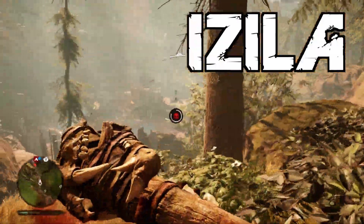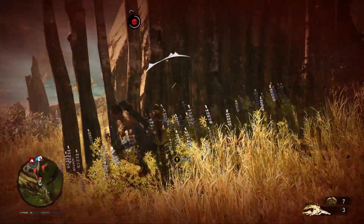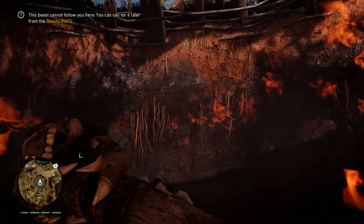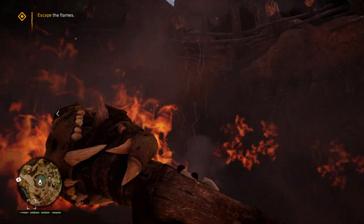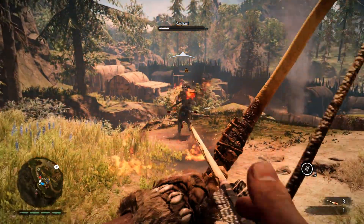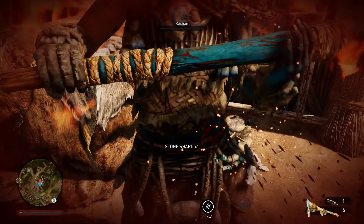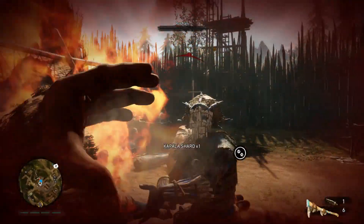The blue-painted Izila tribe are the slightly more advanced enemies who haven't devolved into rampant cannibals, but just think they're so much better than everyone else. In truth, they're just as bad - they just sacrifice people, including yours, to their sun god rather than to their stomachs. Thanks to their love of the sun god, alongside the usual Stone Age weapons, they also like to play with fire, which as we've previously established, you're vulnerable to - so they attack you with it. Best take them out as quickly and as stealthily as possible.